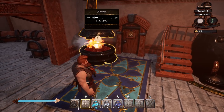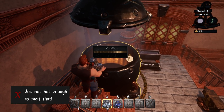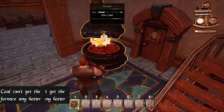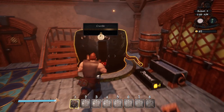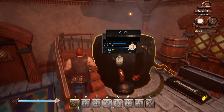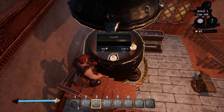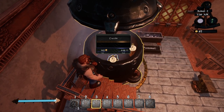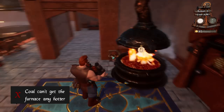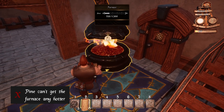Toss that in — not hot enough, okay. We're just going to toss all this stuff in and make it as hot as possible. Coal can't get the furnace any hotter. I threw gems in there and stuff, and once something's in there you can't pick it up or take it out. I guess I can't get it any hotter — can I put wood in there to get it hotter? Probably not, because coal is stronger than wood.